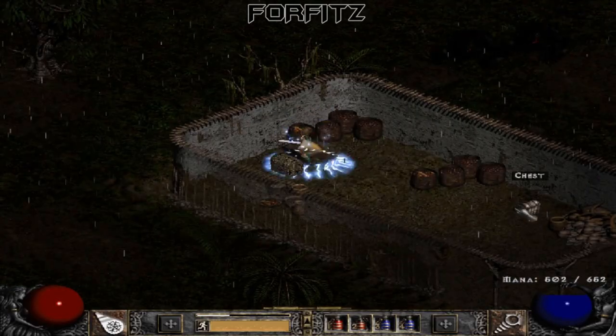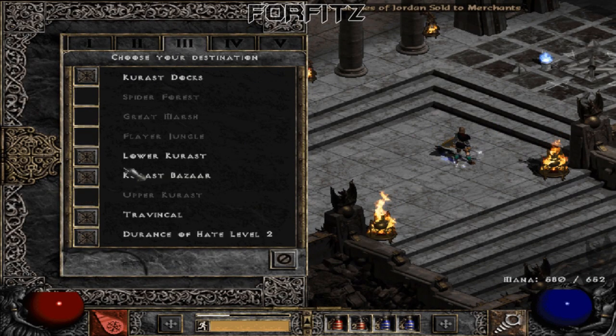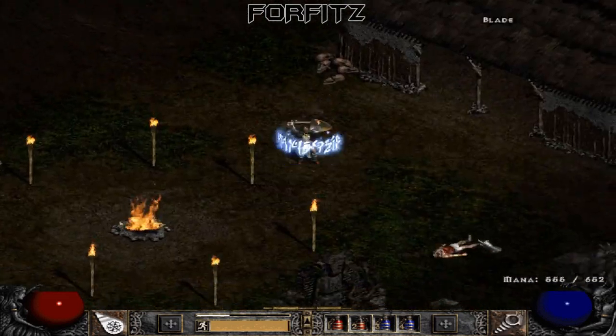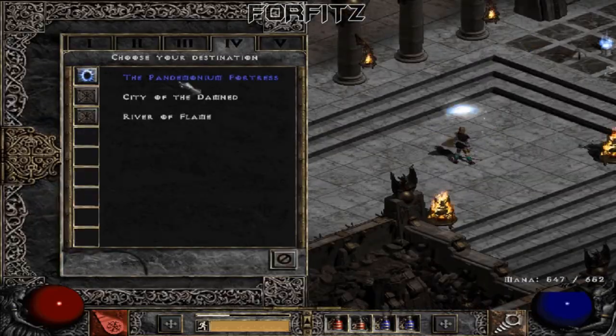Tip number two: easy high runes. On Plugy, we all know that we can keep our maps identified, right? But do you guys know that you can actually abuse this for getting high runes? Let me show you. Basically, you want to keep re-rolling your Lower Kurast map until you find one similar to exactly like this. You're looking for a map with two campfires in close proximity to the waypoint as possible.